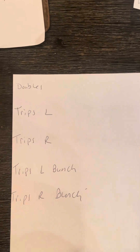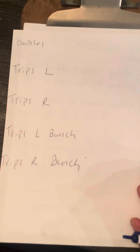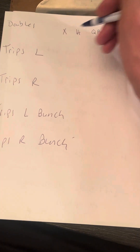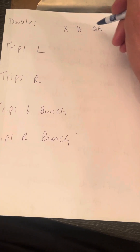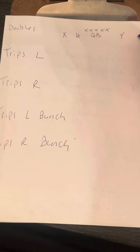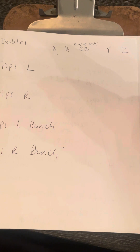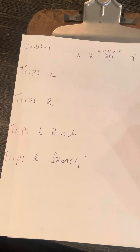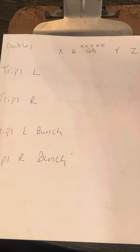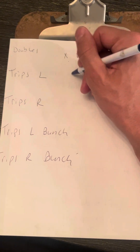First off, doubles. Here's the quarterback: X out here furthest left, H in the slot — always slot, left-side dominant. X, H, then your offensive lineman. On the other side is Y, and then Z. A doubles formation is having X and H on the left, Y and Z on the right side.